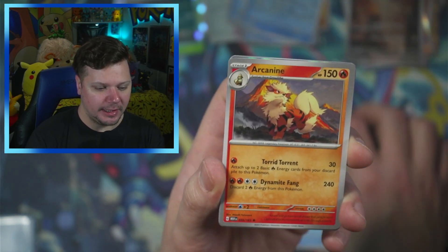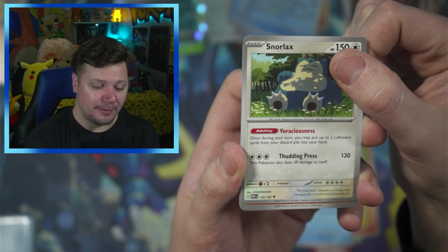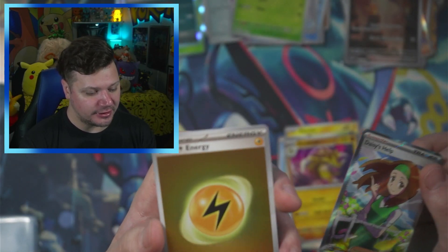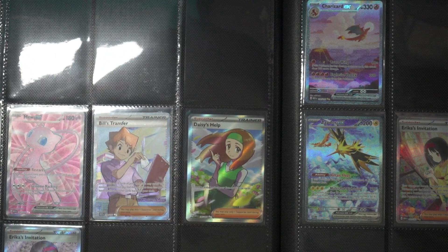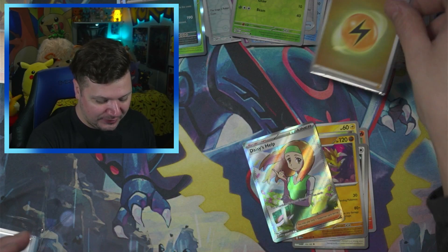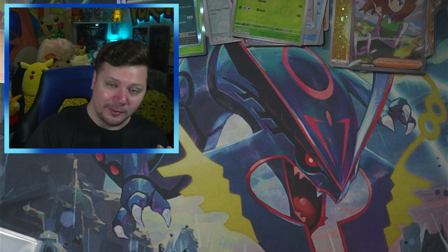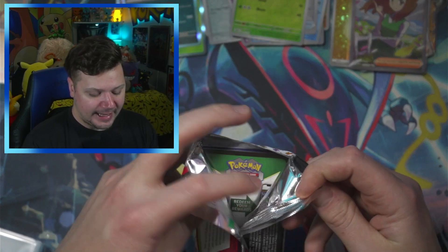Eighth pack: Metapod, Ponyta, Pikachu, Poliwag, Arcanine — the best Pokemon in the entire world — going in the Growlithe and Arcanine binder. Also Sandslash, Antique Dome Fossil, Venomoth, and Daisy's Help — oh, a holo electric energy! I think I actually need that full art Daisy. So we might be adding two cards to the binder today. We definitely have the Arbok, and I think the full art Daisy too.